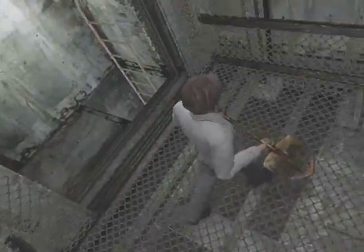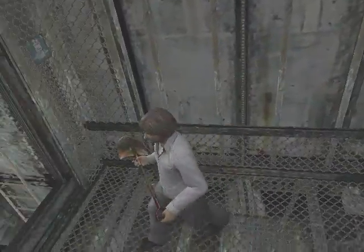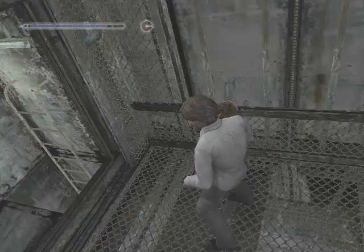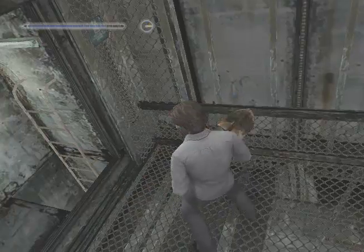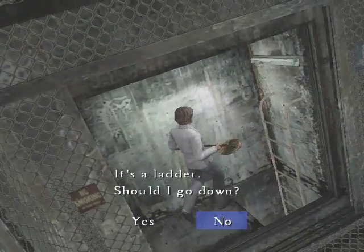Hold on a minute! Jesus. Hold on a minute! Kai, you can't be patient. You can go in the door. Re-enter the elevator, go down the yellow ladder at the back of it. Not yellow. It just says re-enter the elevator and go down the yellow ladder at the back of it.